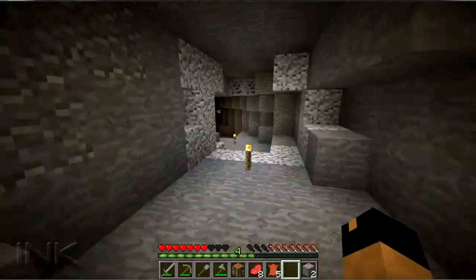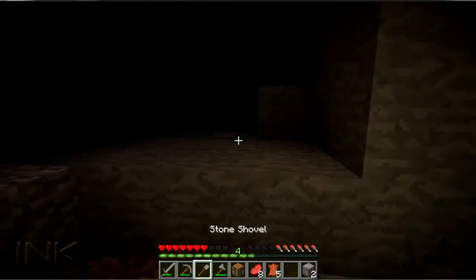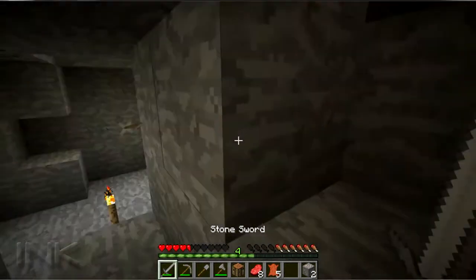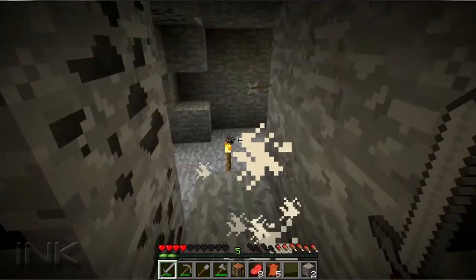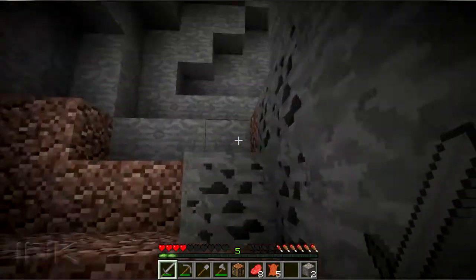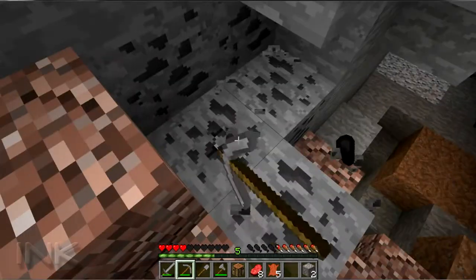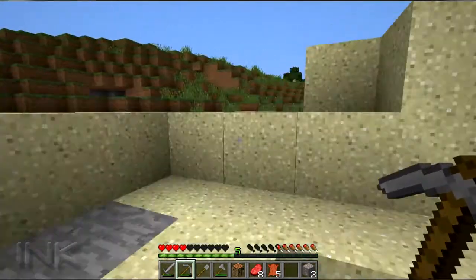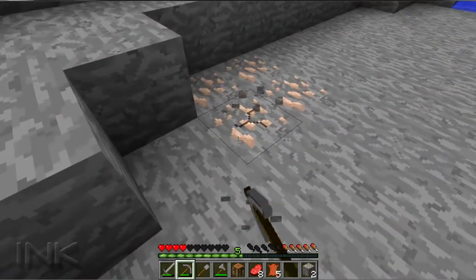There's another skeleton over there - let's get this torch back and put it over here. Oh crap, come on now - I cannot die my first night here. Get off me! Let's get the heck out of here. It's gonna be nighttime soon and I don't have anything to work with. I do need to go back in there for iron. There's iron right here.